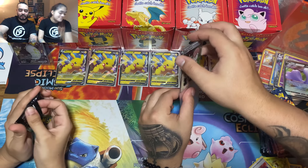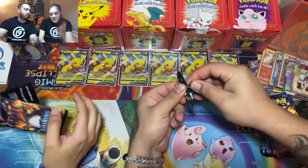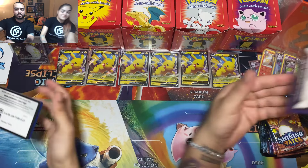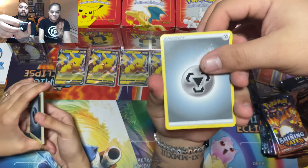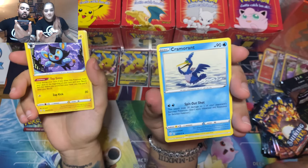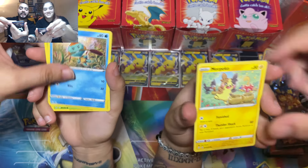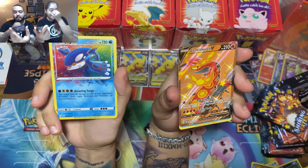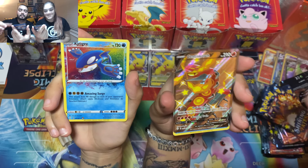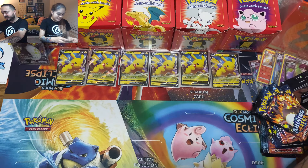That's five to three now! Zard pack — I'm going for the Zard pack art screen. Zard versus Zard, let's go! Rotom, Eldegoss, Yanma, Horsey, Eevee, Morpeko, Cheetle, Yanma, Horsey, Morpeko — it's been a wreck. But yes — we needed that one! That's a point. Six to three — I'm doing terribly. Six to three.